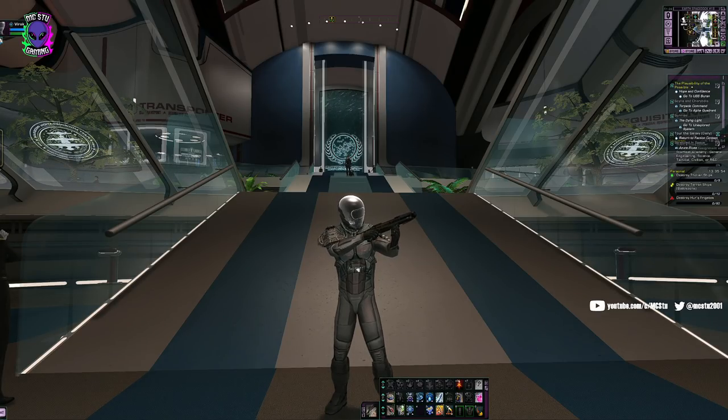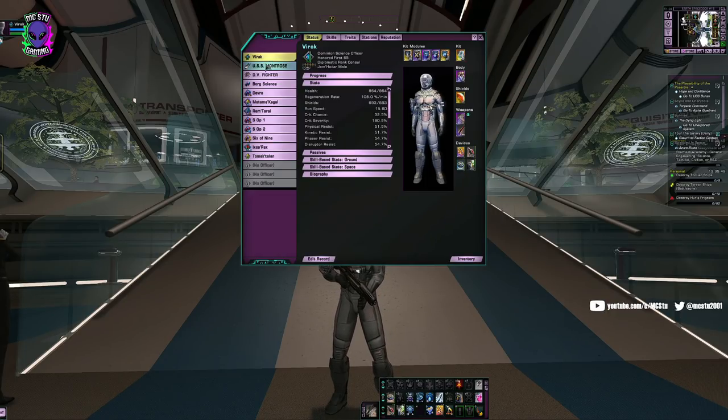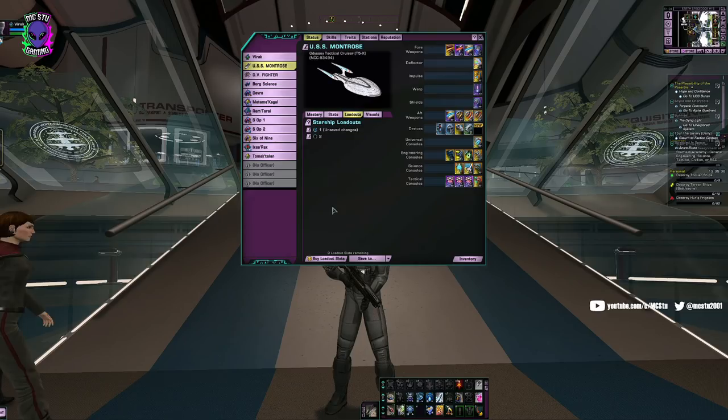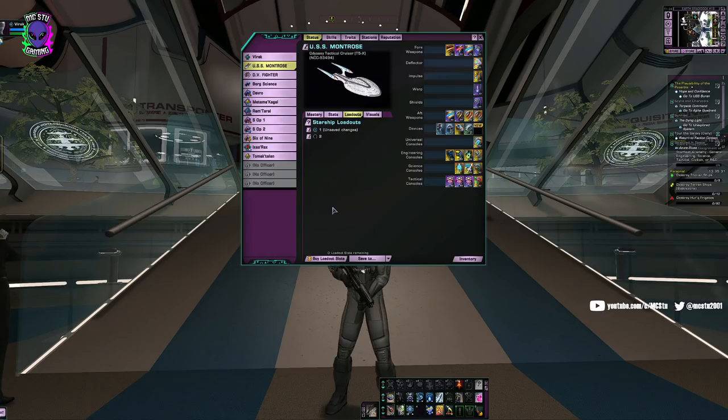First, let's take a look at the ship I'm going to use. It is an Odyssey Tactical Star Cruiser — the one I'm using is a Tier 5-X, so it's been upgraded with the X upgrade. The reason I'm using this is because it has an advanced quantum slipstream drive. There are a number of ships in the game that have advanced drives, and this is really a must in order to complete Tour of the Galaxy without it being extremely difficult. I don't think I've ever been able to complete it in a ship that did not have an advanced drive.